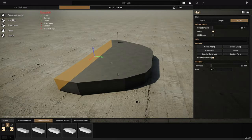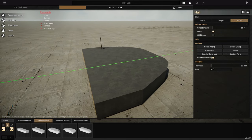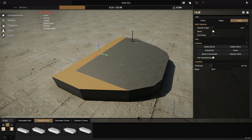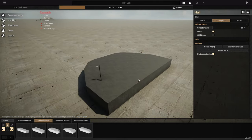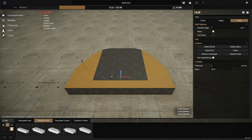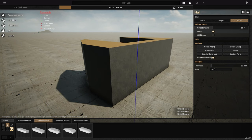There we go, I've rounded it off a little bit. It is still a little bit jaggedy, but I don't know - if it was going to be made of concrete I guess that makes sense anyway. So let's go to each of these, including these side pieces. Let's just go ahead and extend this bit up. Extend this - there we go, up into the sky.